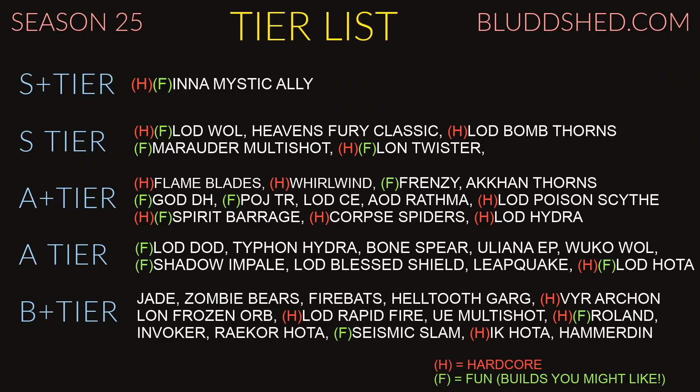Corpse Spiders — the new build that got added. They buffed the Queen's Grasp item and it plays, in my opinion, just like Spirit Barrage with the Arachyr set. You can build it really tanky, but since it's so similar to Spirit Barrage it doesn't really stand out visually — you cast, use Jaunt, go to Oculus Rings, and use your Spiders to tag Elites, but you almost can't see anything. I wish it had more visual punch, but it's like a generator Arachyr build. It's good and strong with a lot of potential.